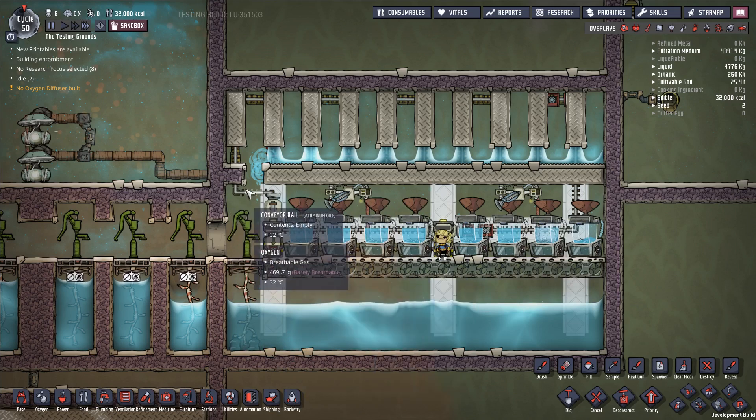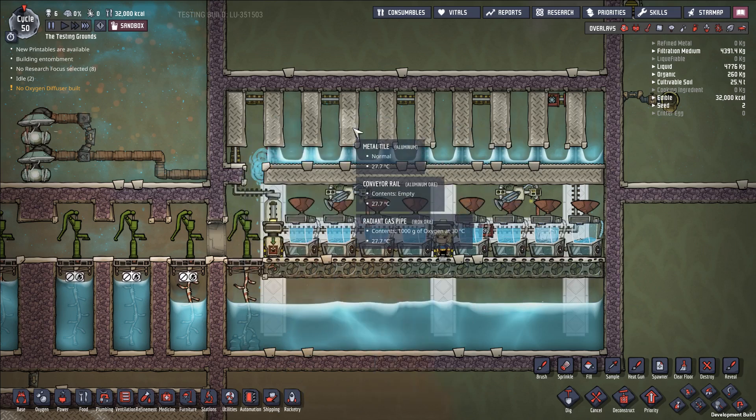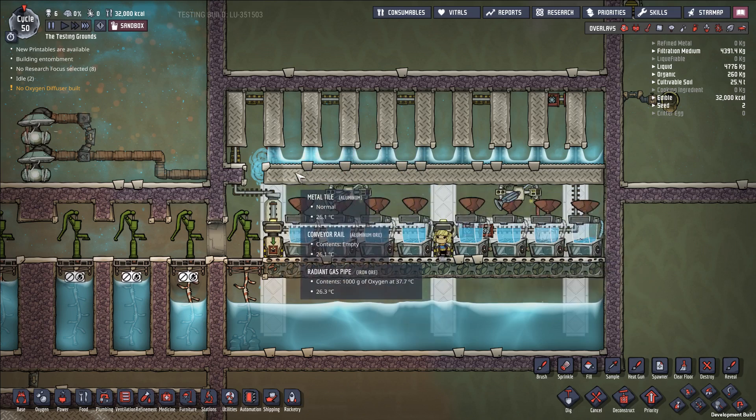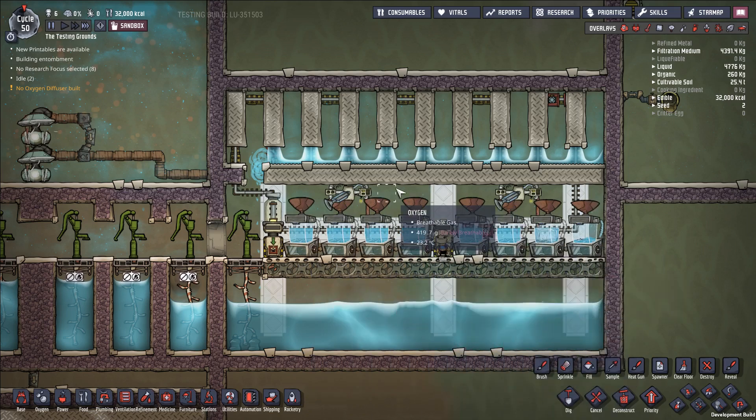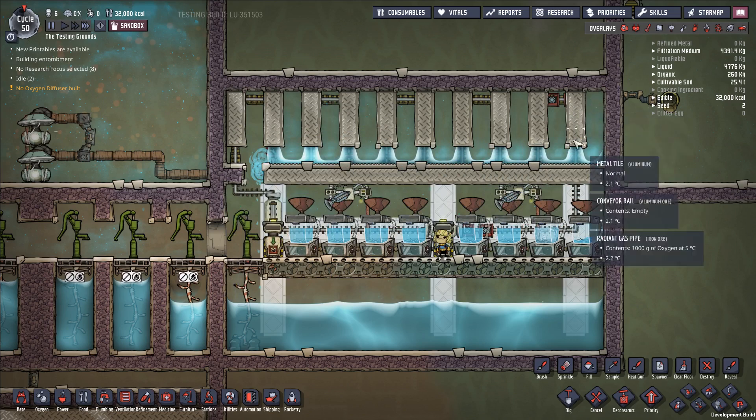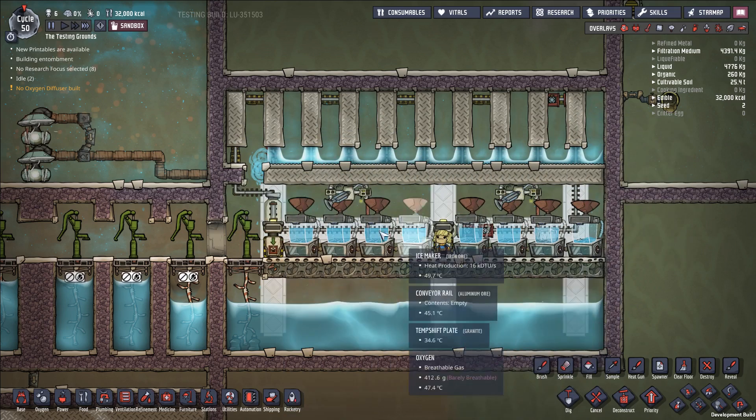Let's go ahead and look at just an example build. This is a build that uses conveyor rail and refined metal in the form of metal tiles, which can be pretty expensive and I'm kind of playing around with builds that are more basic. A lot of the more basic builds require a lot more duplicate labor. One of the easiest ways to take advantage of the cooling of the Ice Makers is to build temp shift plates made out of ice and use those to cool off various areas. But that requires a lot of duplicate labor. This build is aimed more at where you've transitioned away from using a lot of duplicate labor and want to automate things more. Conveyor rail is probably the best and most efficient answer for how you deal with the cooling created by the Ice Makers.